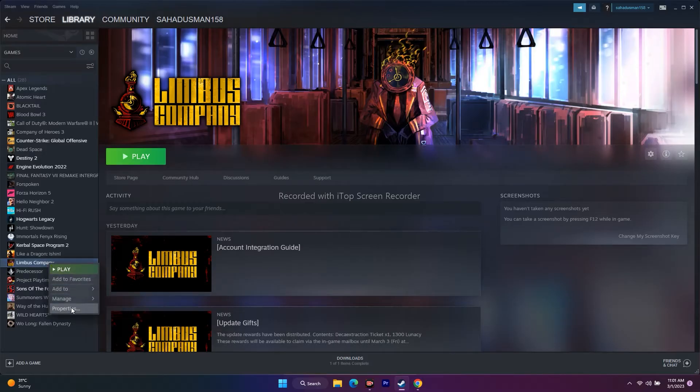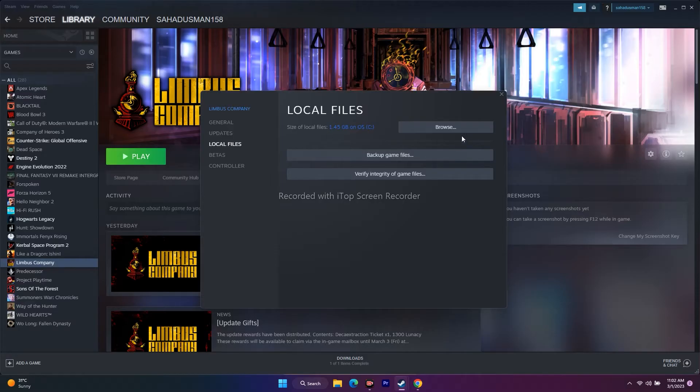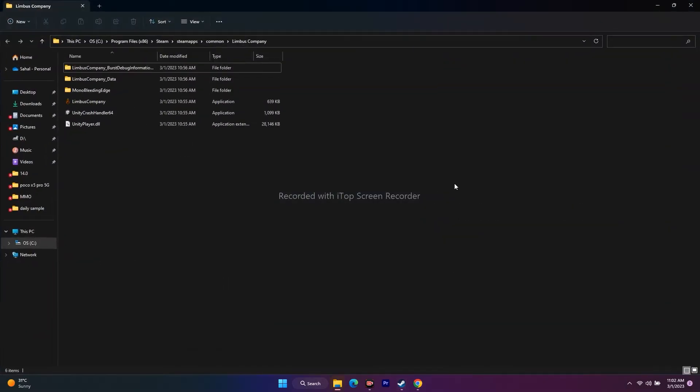First method: right click the game, go to Properties, go to Local Files, click on Browse. When you click on this, you are redirected to this particular path — This PC, Local Disk C, Program Files (x86), Steam, SteamApps, Common, Limbus Company. From here, you have to launch the game. Try launching the game from the installation folder.